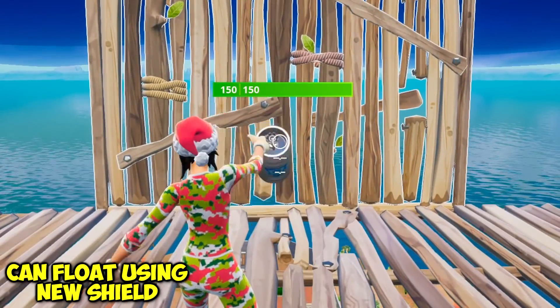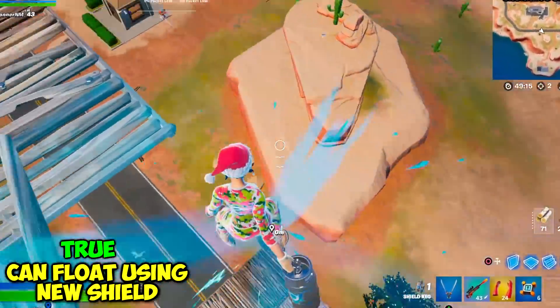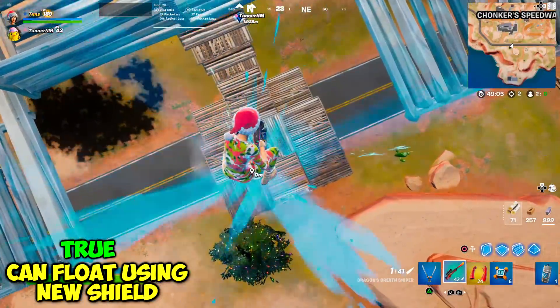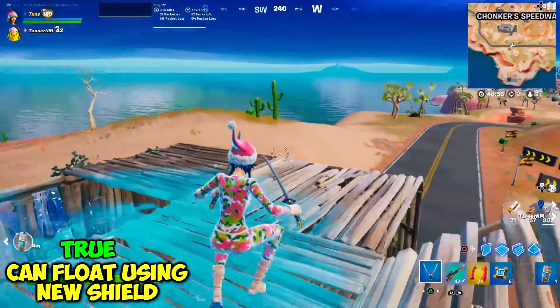Can you float using the new shield keg? I'll put two down on top of each other — if I edit this floor, it should float me. And look at that, I'm floating! What happens if I jump? I can balance on it — you can also bounce using the new shield keg. That's two myths right there.